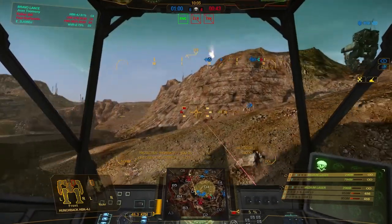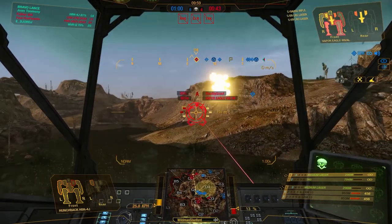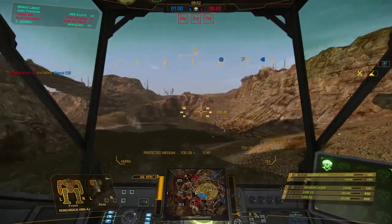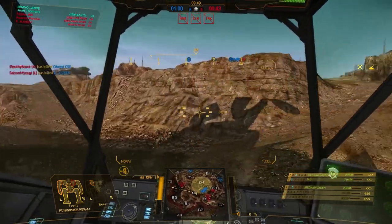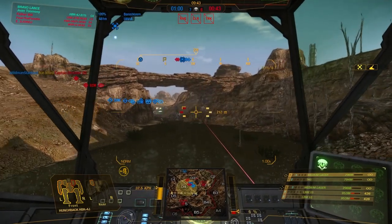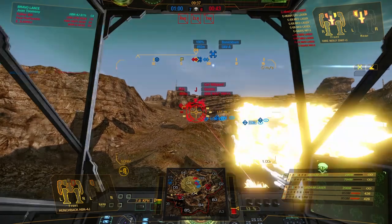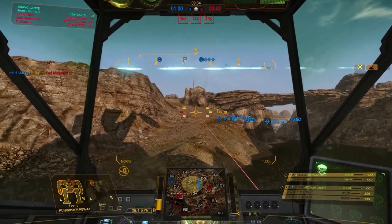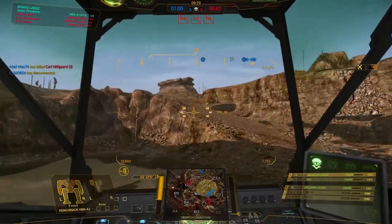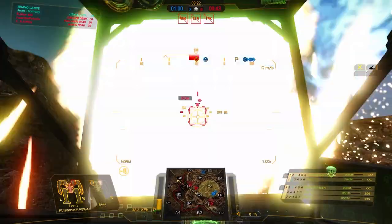There's still two more units, and that's why I'm kind of backing off, trying to stay with my teammates. There's the Vapor Eagle and he's got a friend with him — I'm not quite sure who the friend is, but the Vapor Eagle looked damaged. I'm thinking I might want to pursue that because he was damaged, but I just don't know what that second trailing unit was. Let me know in the comments how you would have played this scenario. My indecision has cost me, and the choice was made for me because here come the enemy units.